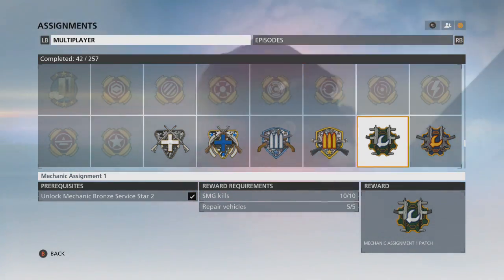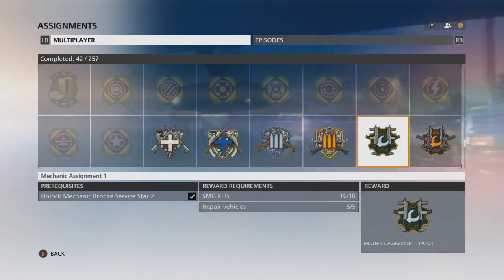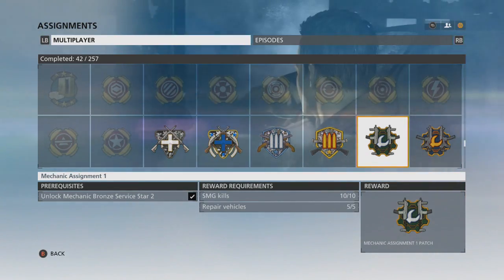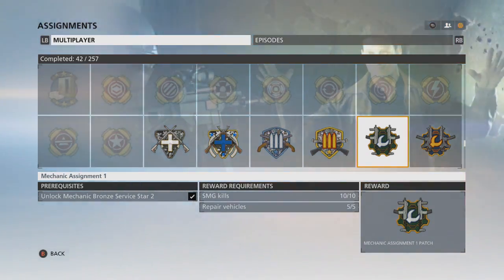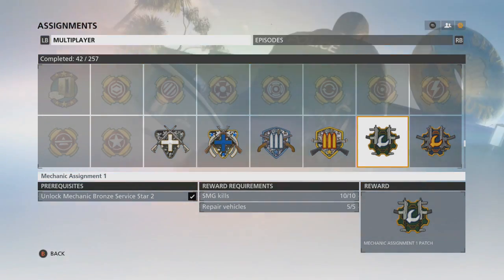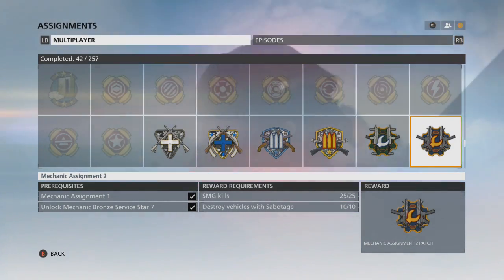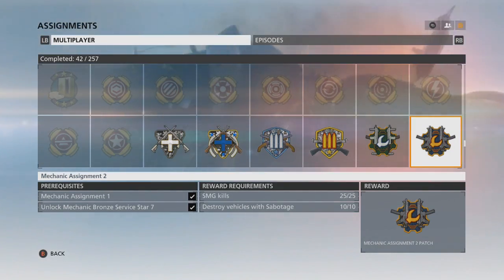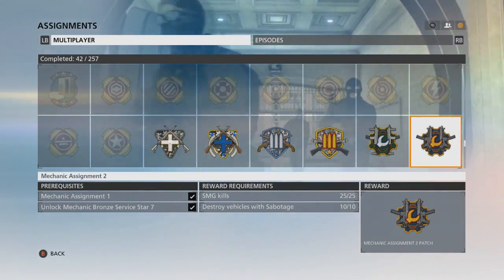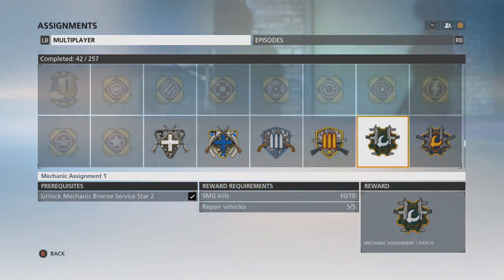Once you unlock your first assignment, second, and so on — that allows you to start working on the Syndicate. One of the first assignment requirements is going to be assault rifle kills and some kind of gadget or attachment, like healing enemies or repair tools, depending on what class you're playing. The second assignment is pretty much the same thing — more kills and more gadget use, like sabotaging a vehicle.